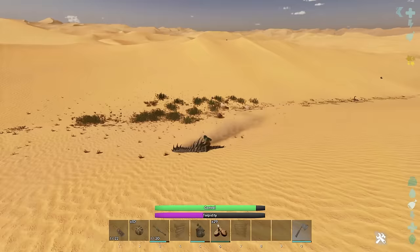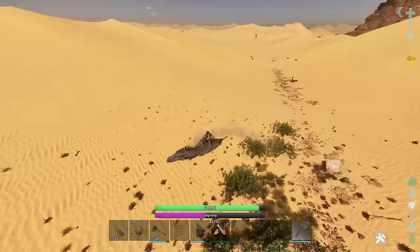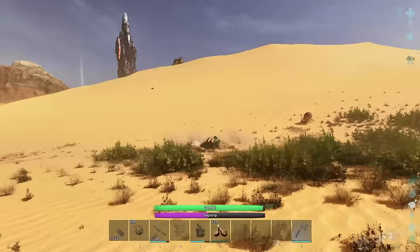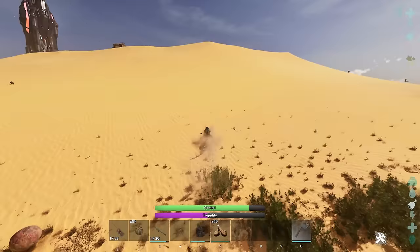We're going to run out of things to bash into, so we'll need to make a run for another area. I'm going to head over the hill and hopefully find more stuff to bash into. You want to look for everything but trees — trees do not inflict torpor.